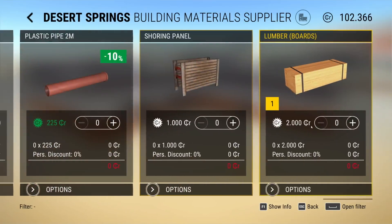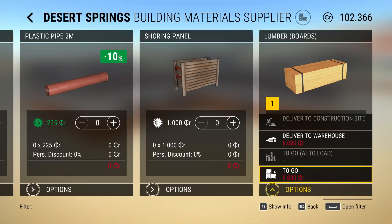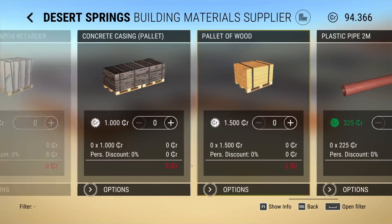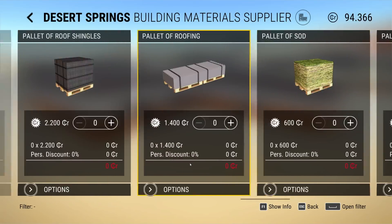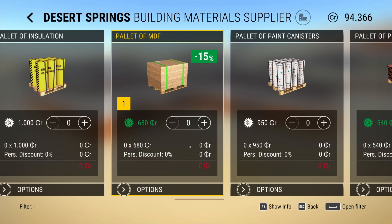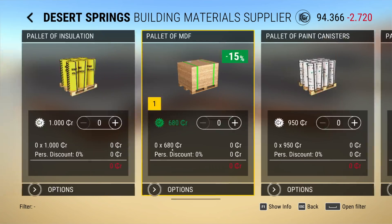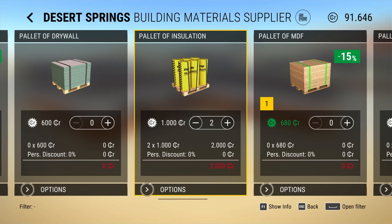We'll go all the way to the end and buy all four of these. Now we need MDF and two insulation.